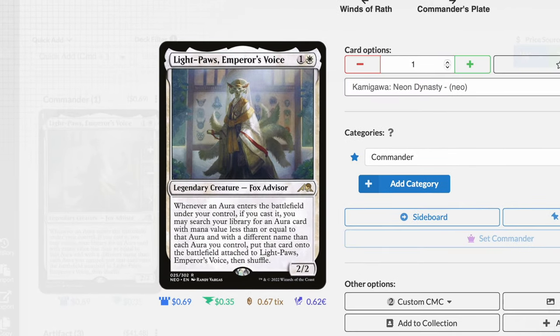So let's dive in and look at what this card does. Light Paws, Emperor's Voice: one and a white, legendary creature, fox advisor. Whenever an aura enters the battlefield under your control, if you cast it, you may search your library for an aura card with mana value less than or equal to that aura, with a different name than each aura you control, and put that card onto the battlefield attached to Light Paws, Emperor's Voice, then shuffle.